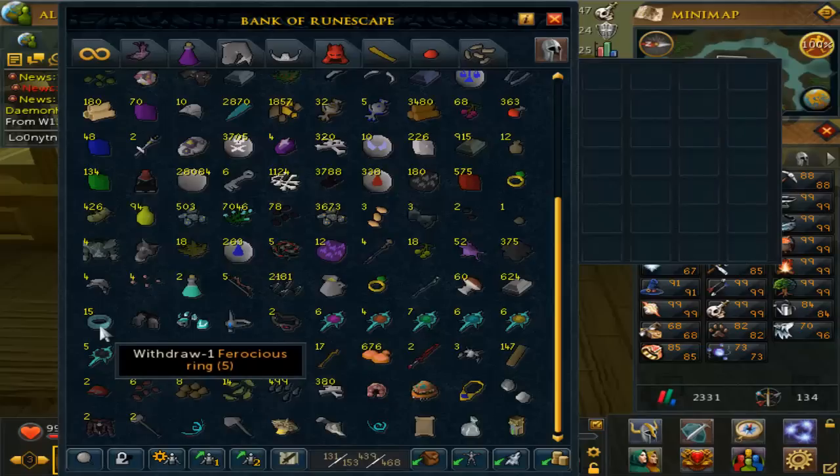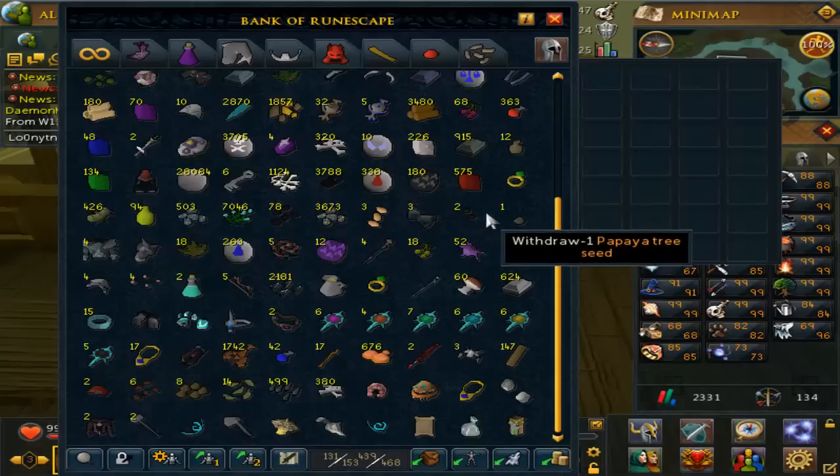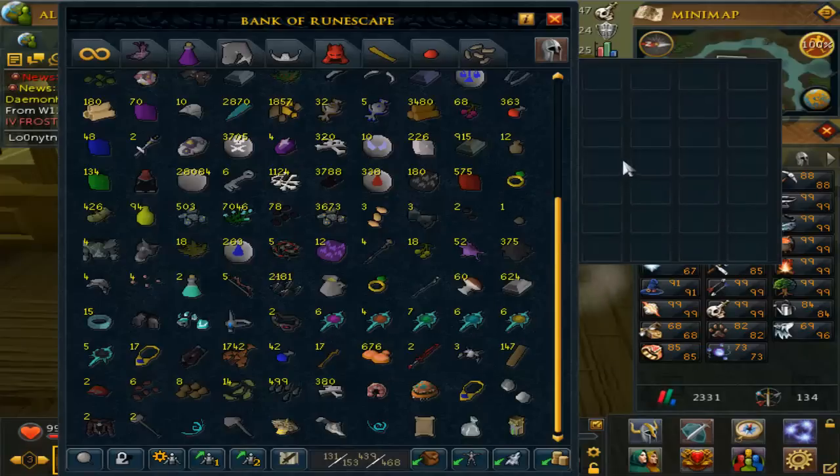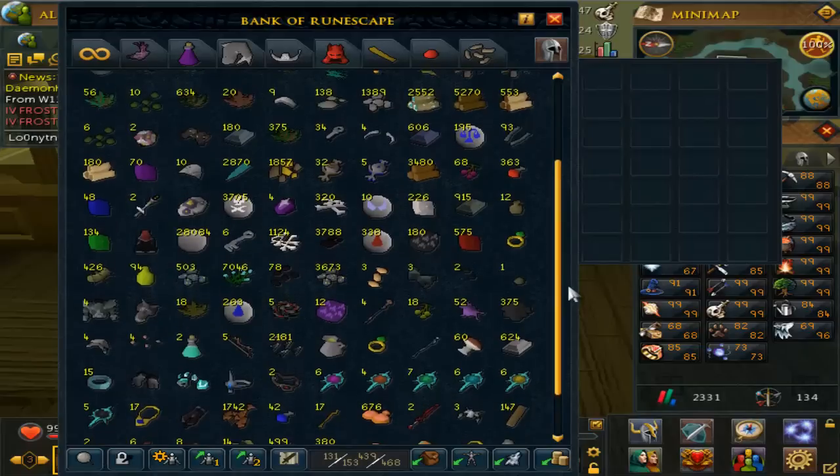We have five total abyssal whips at the moment, still two focus sites, a hex crest. I have 15 keys — the reason is I use them so they go down, and I don't kill everything in Kril's; I prefer the slayer tower. Someone commented on the last video asking why the keys are so equal — if you look at my 100,000 loot video the keys were still equal, that's just how they drop. The molten glass and raw lobsters are from the rare drop table — the new rare drop table. I also have five dark bows.